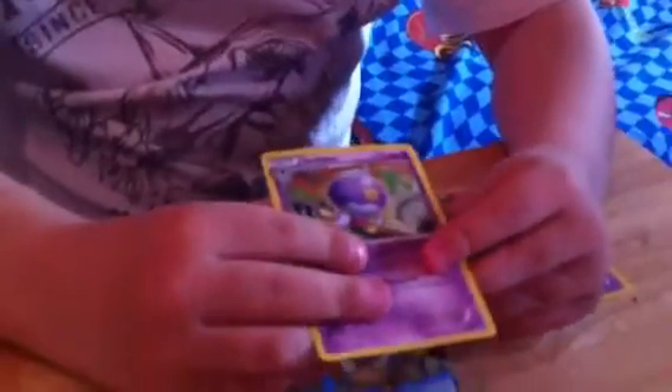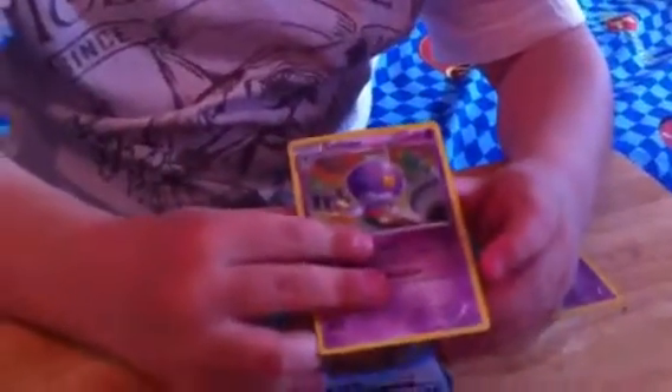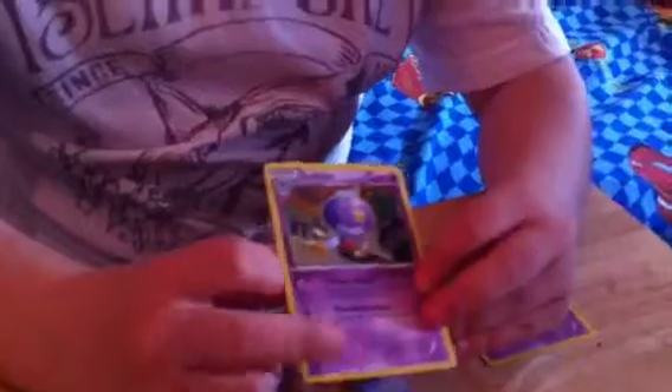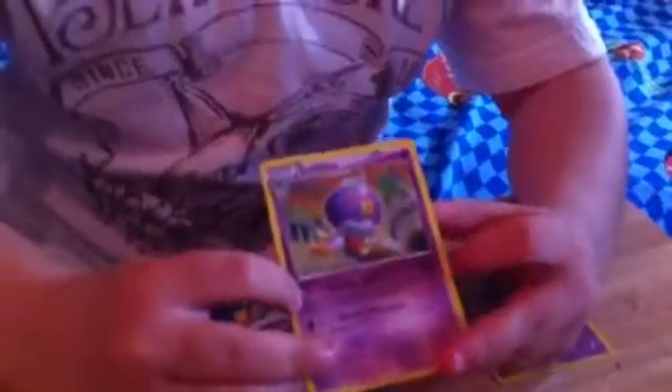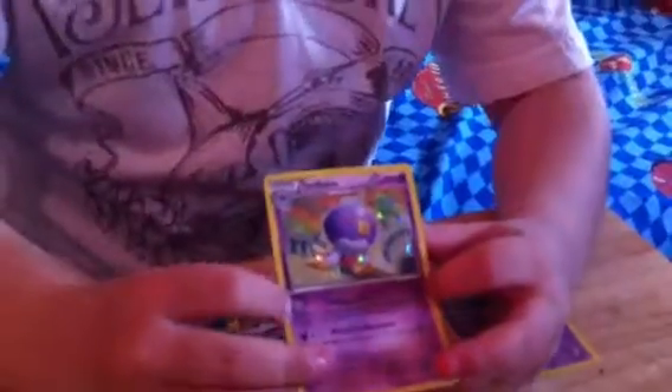This is his second stage. If you get tails three times, it could do 90 damage — pretty special. And if you get heads on the one that doesn't do anything, it does 40 health back, and he has 100 HP. So let's go for the first pack!